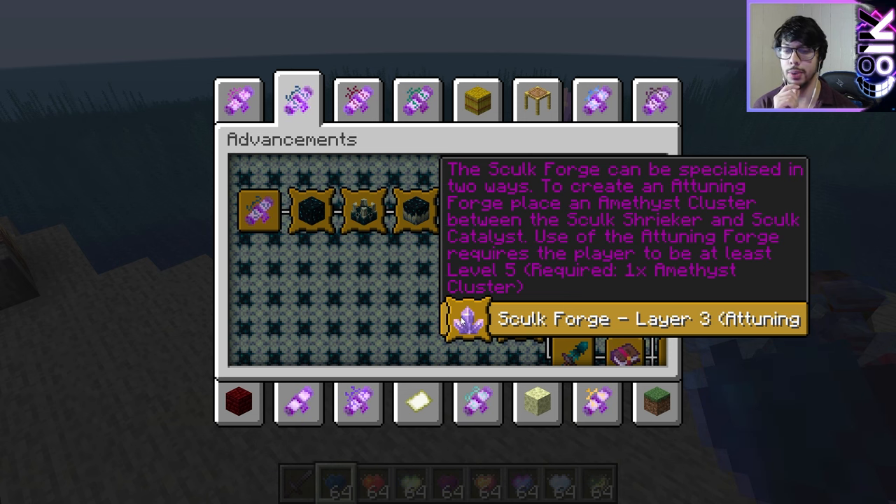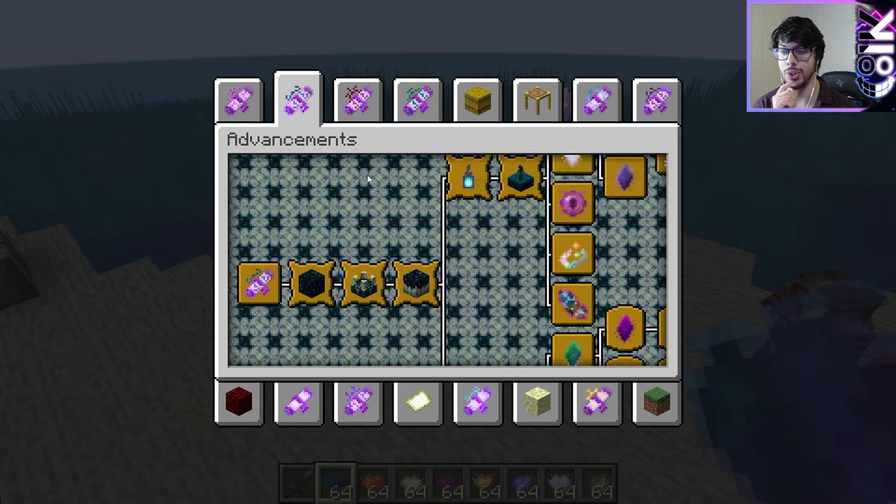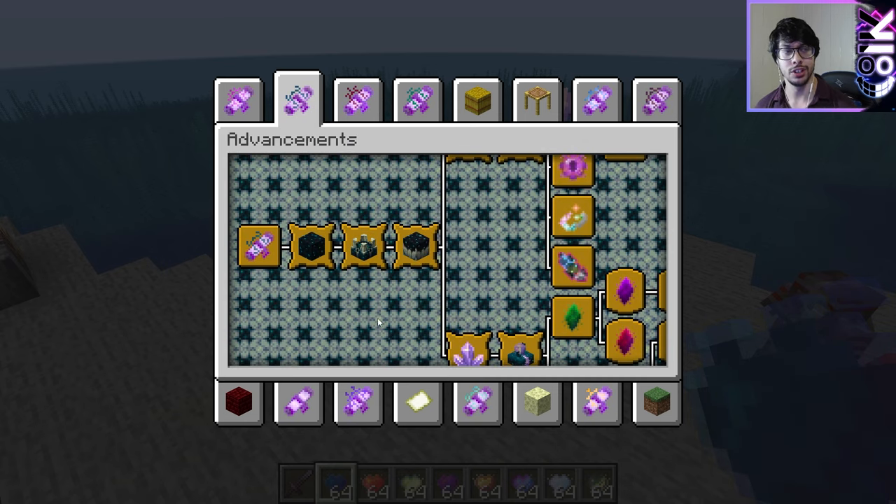That's issue one: it's no longer called an Enchanter — it's called an Entuning and Imbuing Forge. So straight away, error. As well as the exchanges that can be performed at a Shulk Altar — that does exist, but I have not put it in advancements per se. It's functionally in the pack, just not in advancements. So forget about that.